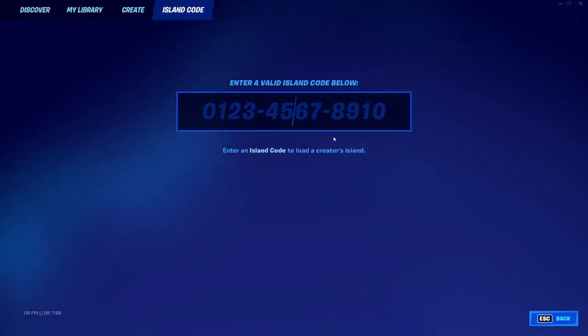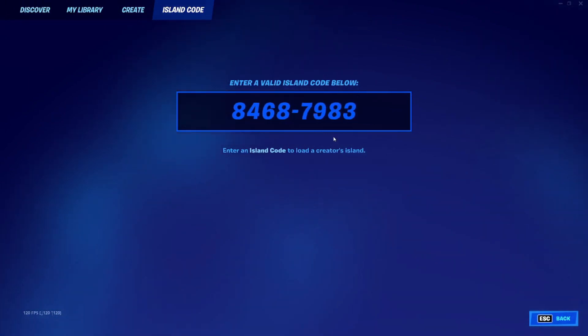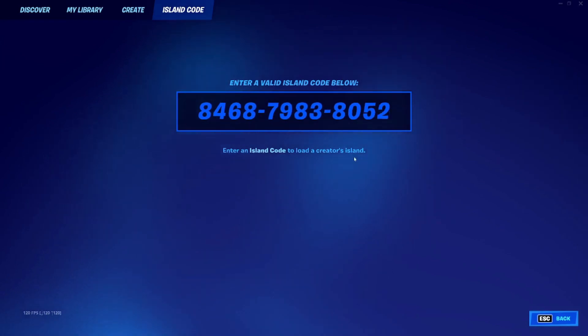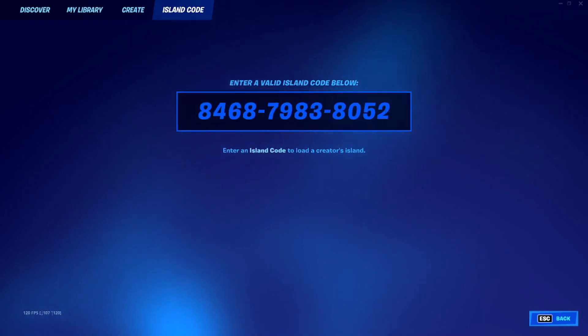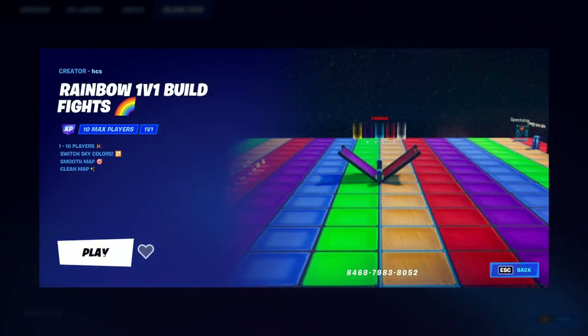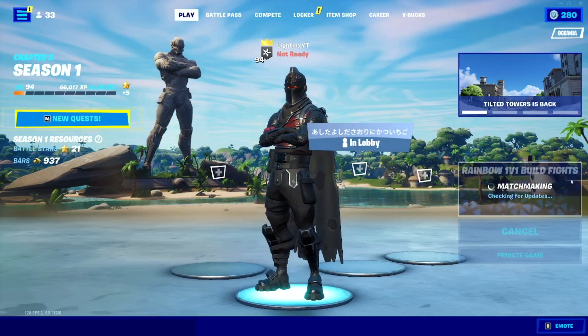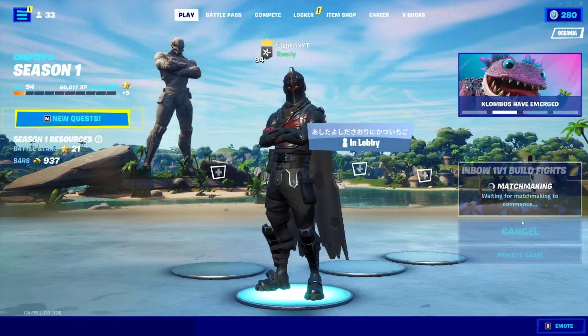Enter this exact same code: 8468-7983-8052. Once you've entered this code it should pop up with this 1v1 map. Click play, make sure it is a private game, and click play once more.